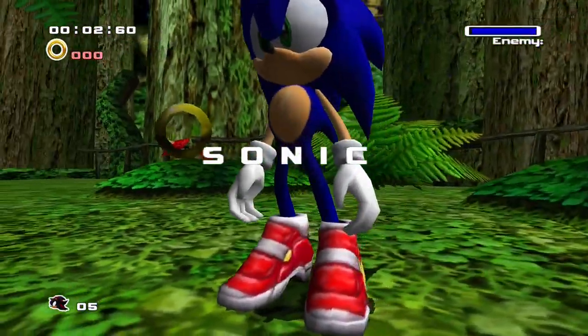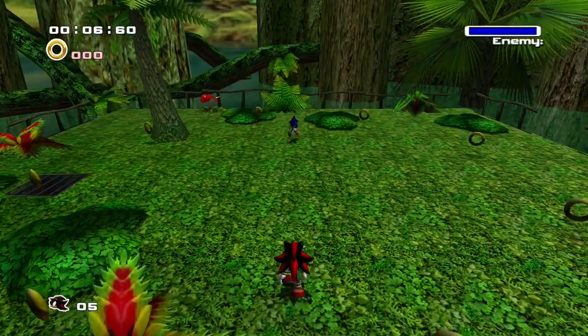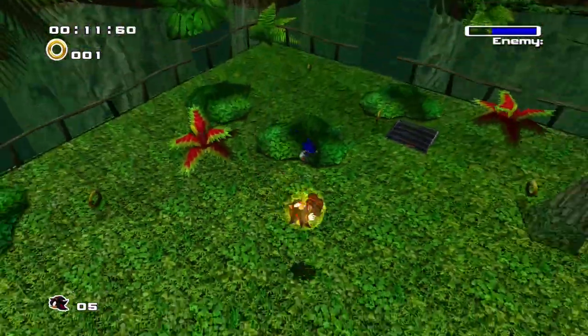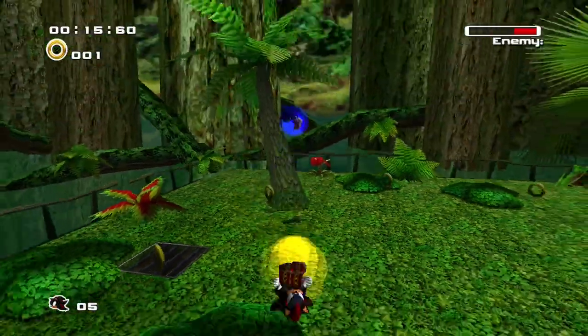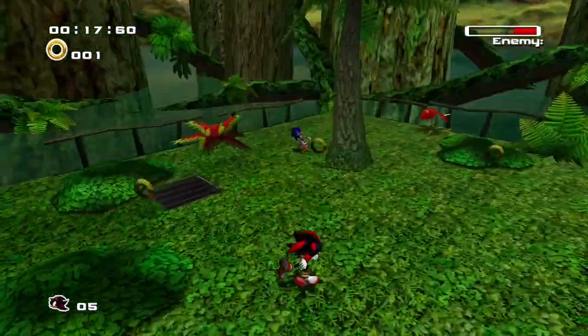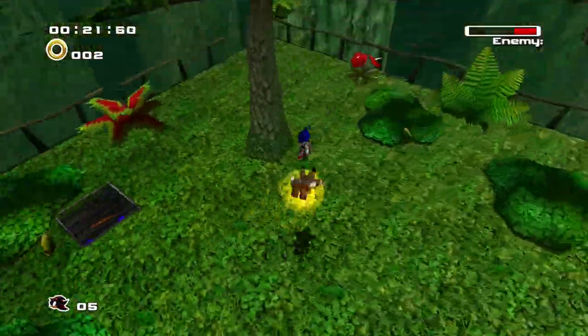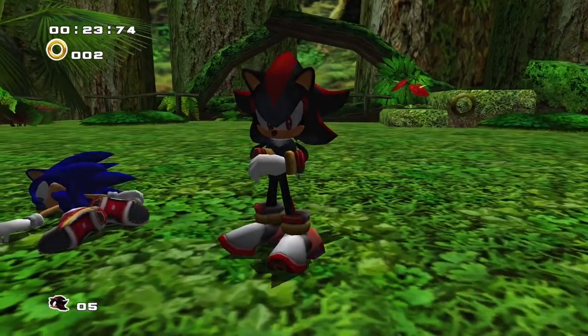Time to face off against the man himself, Sonic the Hedgehog. I'm going to attack him and defeat him the same way you beat Shadow — attack him and then attack him from behind. Also, Big the Cat is in that crate down there — I forgot to mention that previously. But there we go — Sonic is down. No time to hang out with the likes of you.